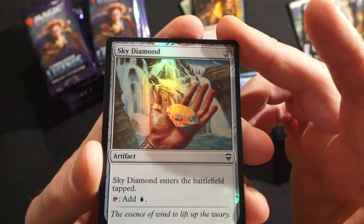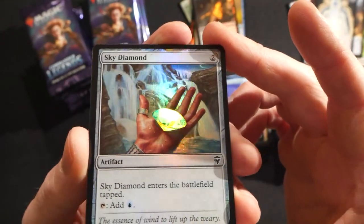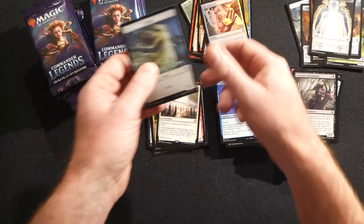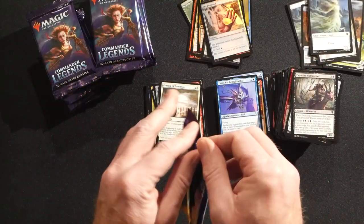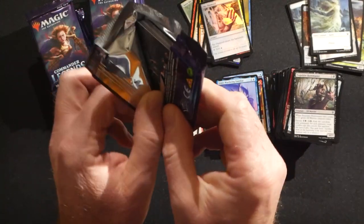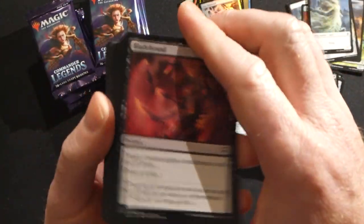I think the foil diamonds — there's a bunch of these like Charcoal Diamond and Sky Diamond — I believe these were available as foils in something like 7th Edition, but it's always nice to get foils of mana rocks for sure.